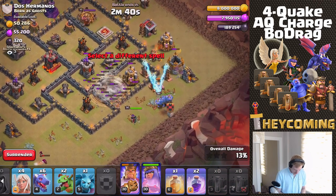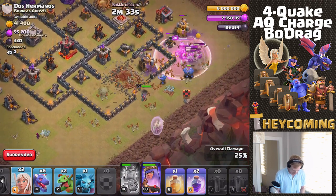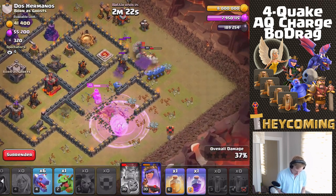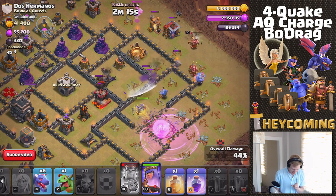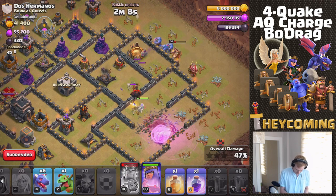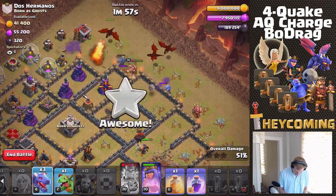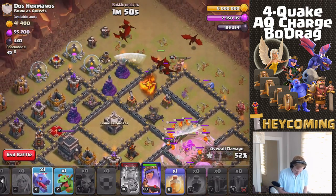Looking okay - king ability, force her in, yes! Queen is being targeted - this is looking pretty good so far, some nice pathing. Got a rage a little earlier than expected but that's okay. Queen is stepping up now - where's the CC encounter? There's a lava hound in the CC. That shouldn't be too big of an issue, just a time problem. The king and bowlers have made it a long way around the base. Going to start the dragons - but she still needs to get that air defense. Going to have to rage the queen to get through the lava pups because she cannot die.